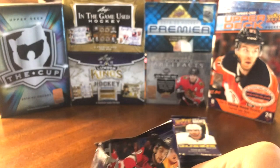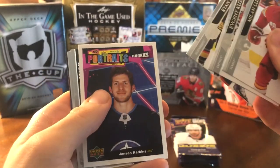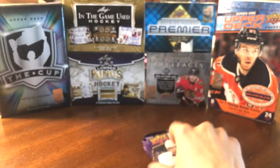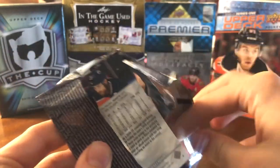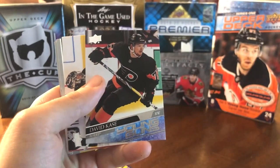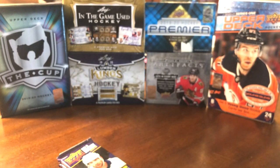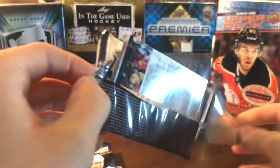Coming down to the wire here — been a pretty solid box so far. The Young Guns have been kind of meh, but the Program of Excellence is always awesome to get. We have a UD Portraits of Jansen Harkins Rookies, and then we've got our final stack of five packs. I think we're waiting on one more Young Guns — I kind of lost count — but these boxes are really fun to open.